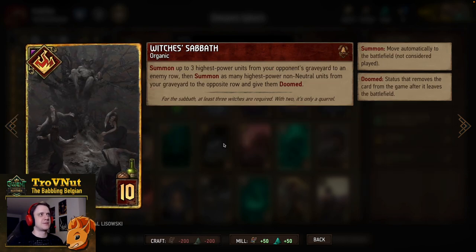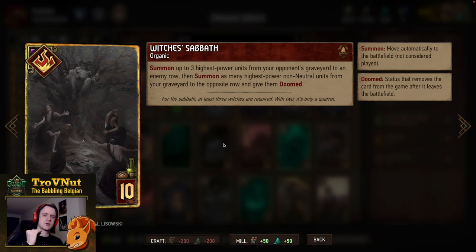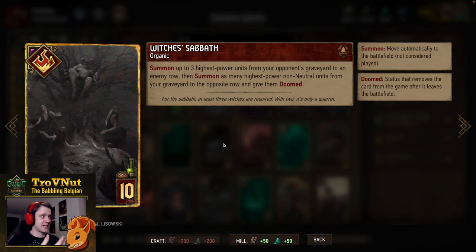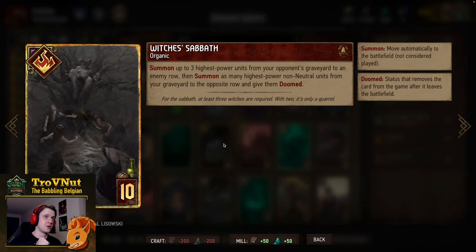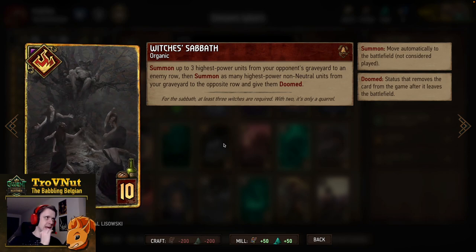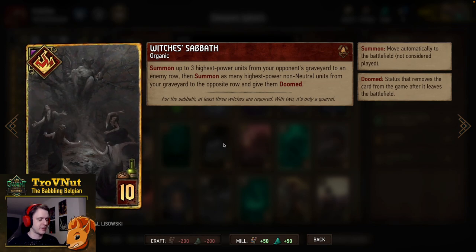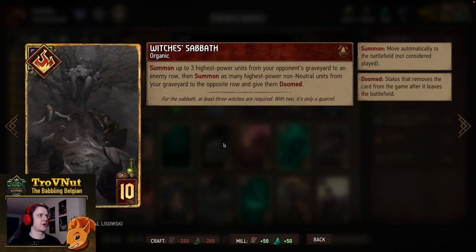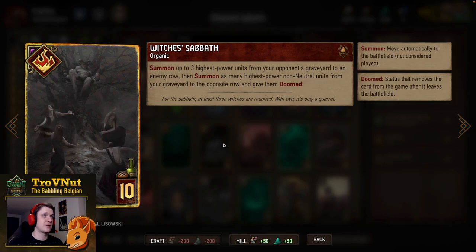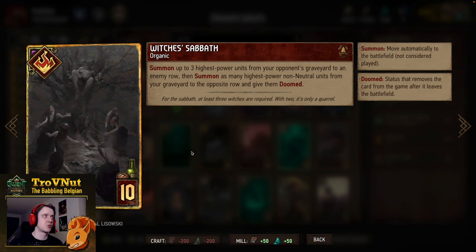Witch's Sabbath is an organic card where you summon up to three highest power units from your opponent's graveyard to an enemy row. Check beforehand if there's nothing row-locked or useful your opponent could use. If successful, you also summon the three highest power units from your own graveyard to the opposite row and give them Doomed — allowing you to resurrect Keltalus, Cave Troll, and Aracas Queen, all of which have passive effects your opponent's summoned units likely won't have.